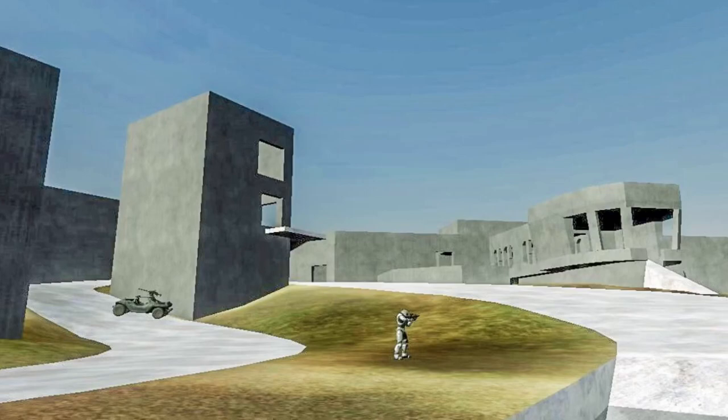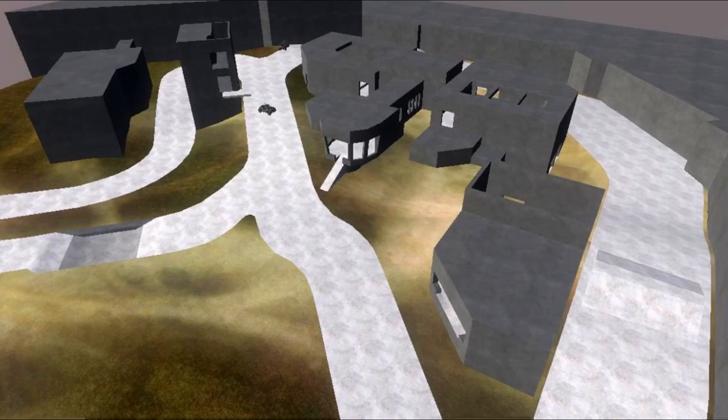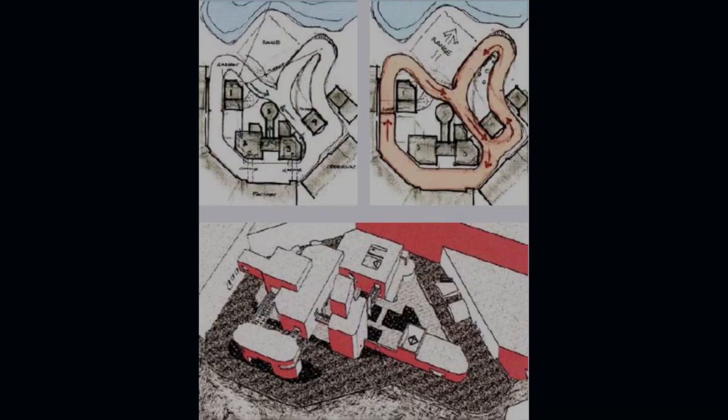If you didn't know, early in Halo 3's development, a map by the name of Warthog Inc. was in development, and up until very recently, we didn't have a whole lot of images on what the map completely looked like. However, now we do, thanks to Max Huberman, whose daily trivia nights have revealed some new early designs of Halo 2 and Halo 3 maps.